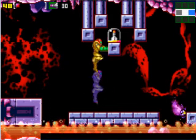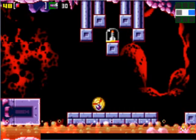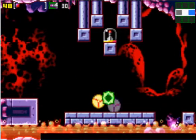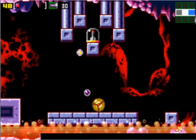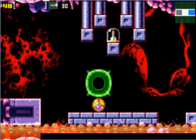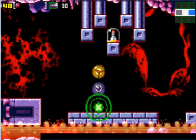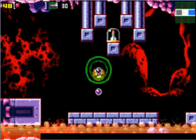Up here we got this missile expansion, and you can come back and get this when you have a future power-up, but might as well get it now since we're cool like that. All you have to do is lay a bunch of bombs and eventually you'll propel yourself up there, but it takes a few tries to get it just right. If you find yourself going nowhere, you just have to start over and adjust your bomb speed a little bit.